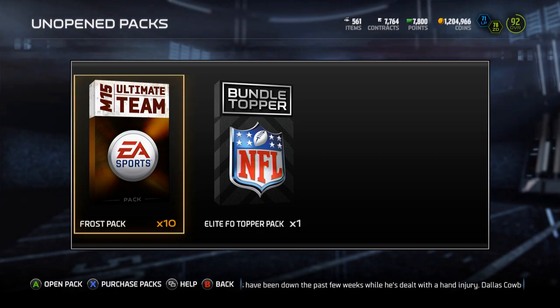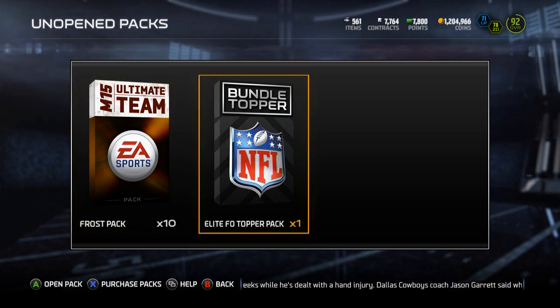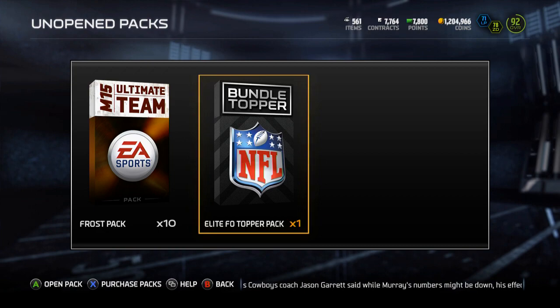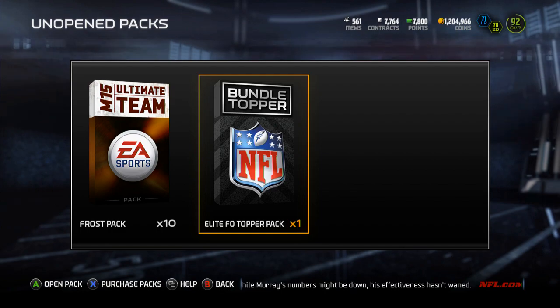What's up guys, it's Nick, and today I'm going to be opening up a Frost Bundle - they re-released them. You get an elite Football Outsiders topper. I don't know if this can contain the 24-hour cards or if it's just the elites that have been previously released - maybe we'll find out.